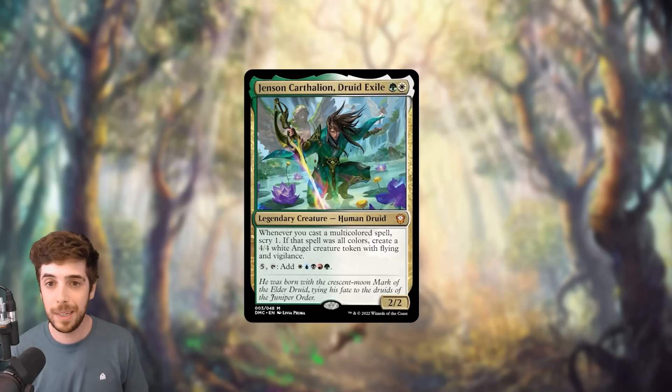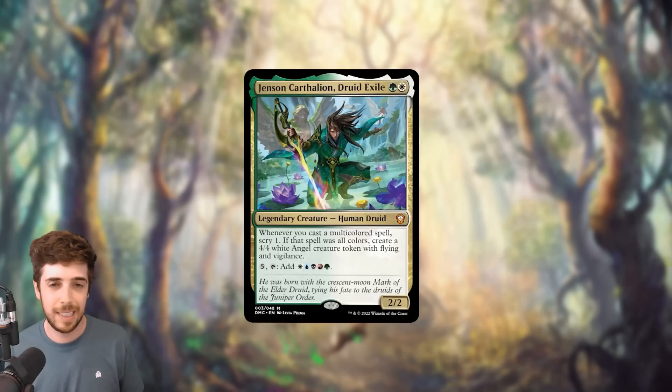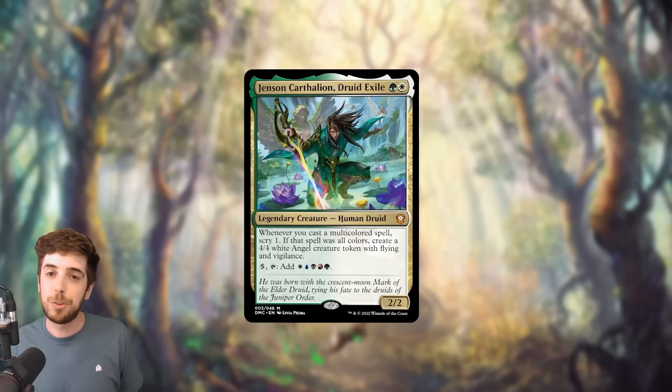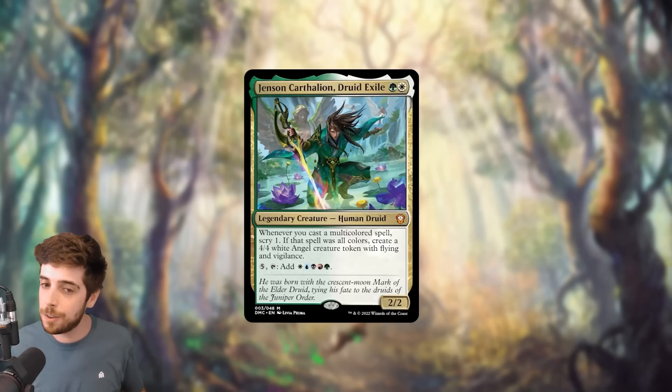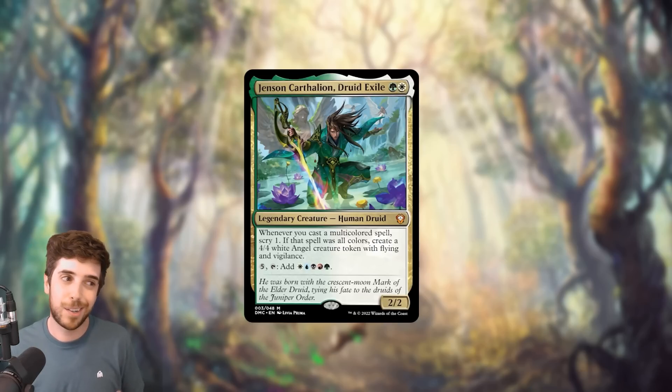Moving on, we have the secondary commander in the deck, Jensen Carthalion, Druid Exile, which I presume is probably of the same lineage as Jared. This is a Selesnya creature; however, its color identity in commander is actually WUBRG because you can pay 5 mana and tap it to add WUBRG to your mana pool. So it's a 2-mana 2/2 legendary Human Druid that says whenever you cast a multicolored spell, scry 1, and if that spell was all colors, create a 4/4 white angel creature token with flying and vigilance. Jensen is kind of interesting — it's an okay payoff if you're casting multicolored spells, but you really only get much payoff if the spell is 5-color, and in the current commander card pool there are not that many 5-color spells.